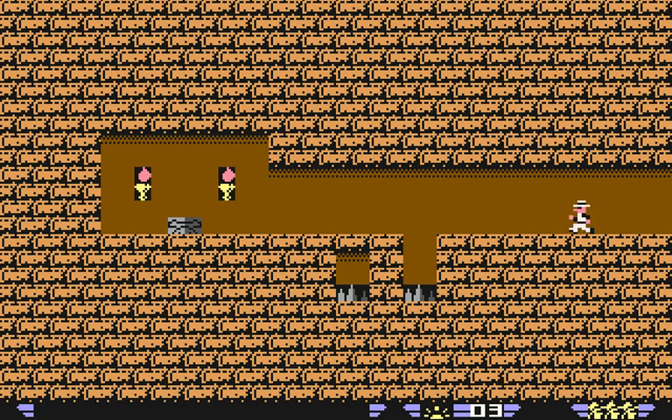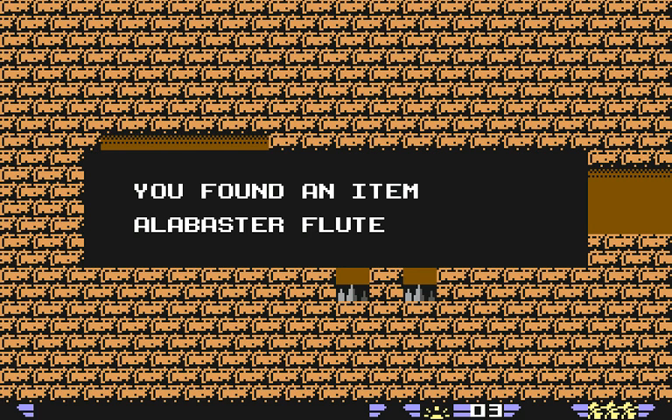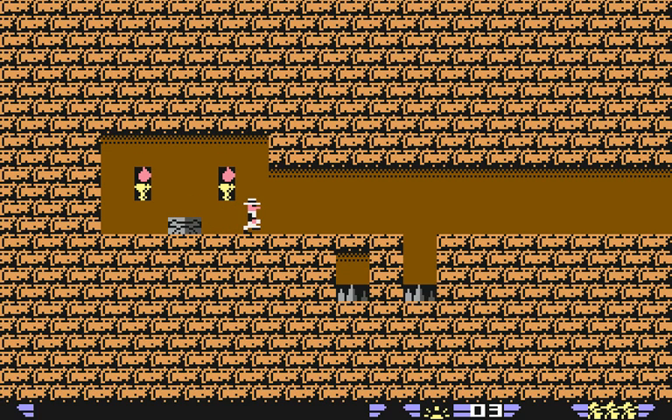In the next room, we have these two suspicious-looking pits. That second pit is a trap — you walk on that, you fall down, you die. So you jump over them both. And on this altar, you found an item — an Alabaster Flute. A very, very useful item. Remember that we had that door that said 'music may be the key'? Well, this is how we have music.